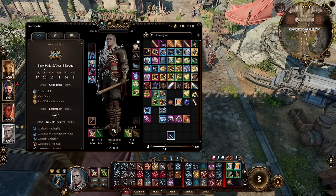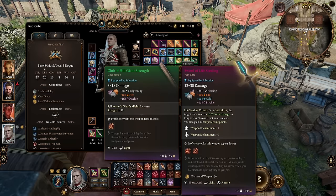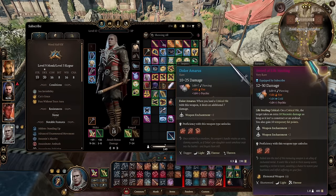In order to do that and utilize this, you will have to use the Elixir of Hill Giant Strength if you want your fist attacks to still be decent. If you don't want to use this elixir, then you will be stuck using the Club of Hill Giant Strength. You will still do solid damage, but if you want to ramp that damage up even higher, the elixir in combination with this dagger is the way to go.